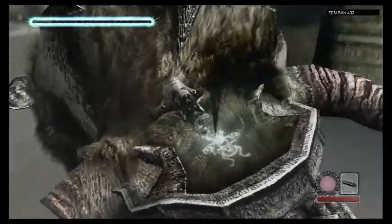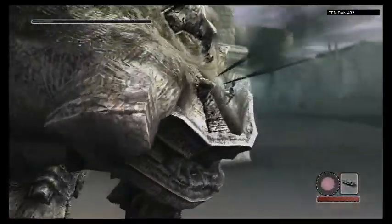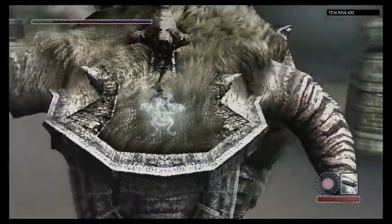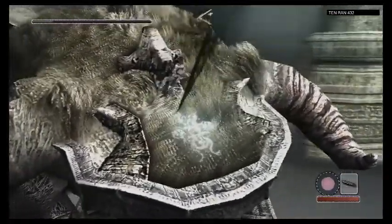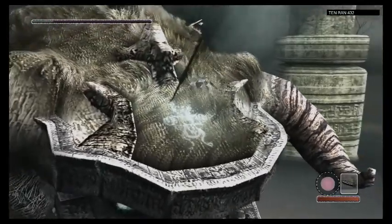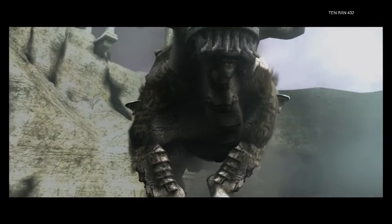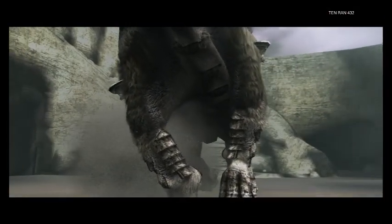A few more hits should do it. Got a jump stab there — took away about half of its remaining health. One last jump stab or a few more regular stabs should work. There we go. Bye-bye, Quadratus.